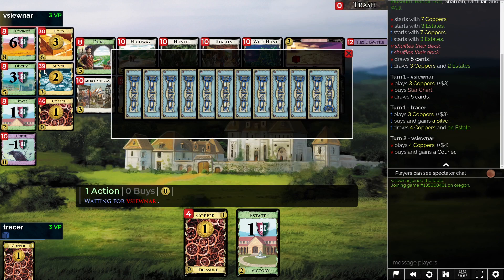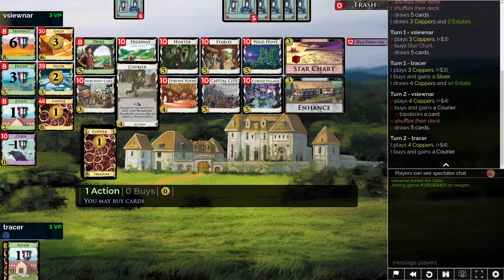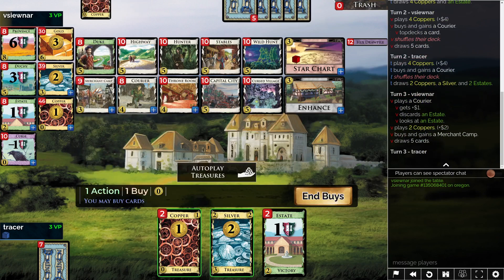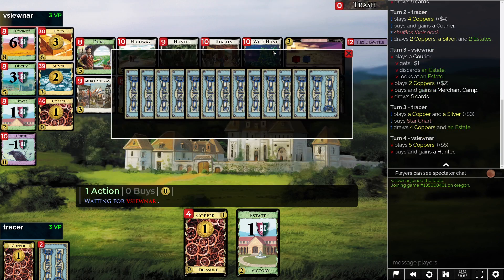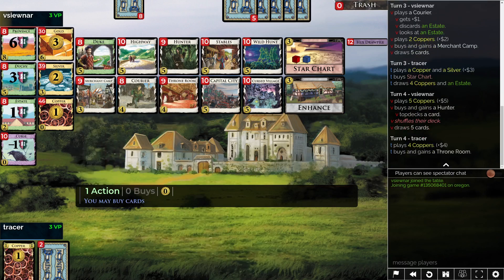We see Star Chart Courier. The thing with Star Chart Courier is you don't actually want to put the Courier on top that much. I might take a Star Chart here - the Courier probably plays the Silver, I hit five, I grab Stables, I can top deck the Stables. That's pretty good. Well, that's not happening apparently. What we can do instead is maybe take a Throne Room. This somehow hits five anyways, so maybe I'll take a Throne Room right here. I can top deck it with the Courier, which will at least help to get through the deck a little bit more.